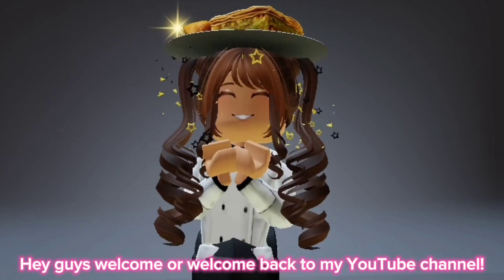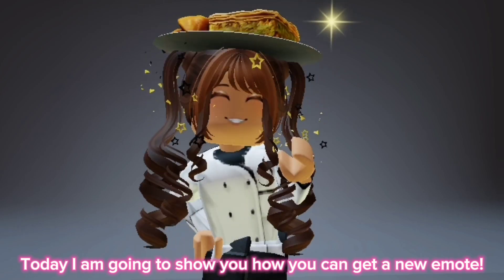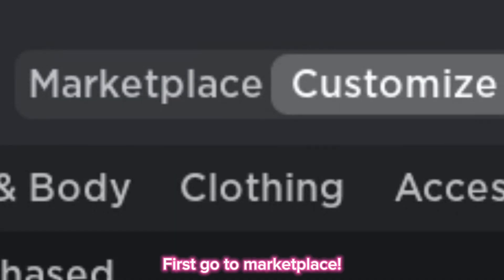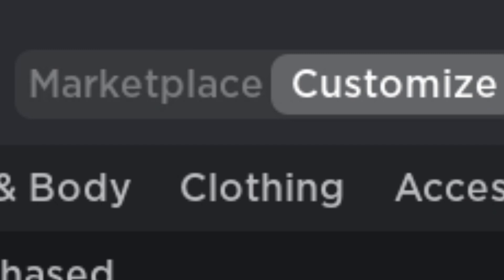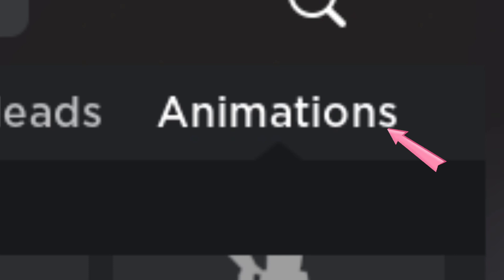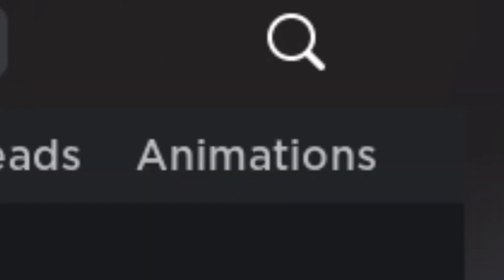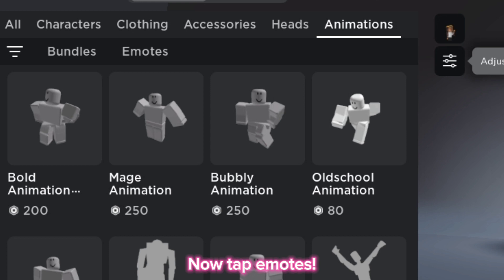Hey guys, welcome or welcome back to my YouTube channel. Today I am going to show you how you can get a new emote. First, go to the marketplace and then go to animations. Now tap emotes.